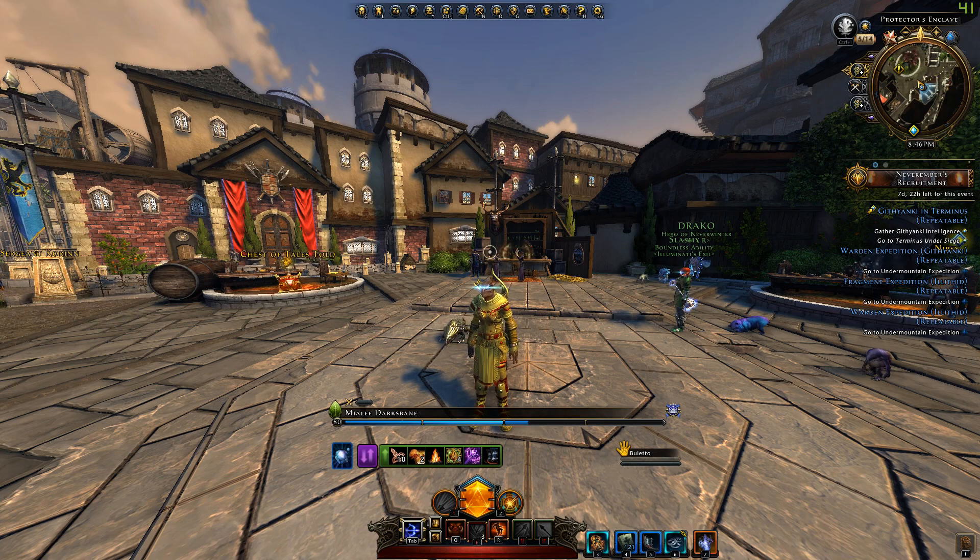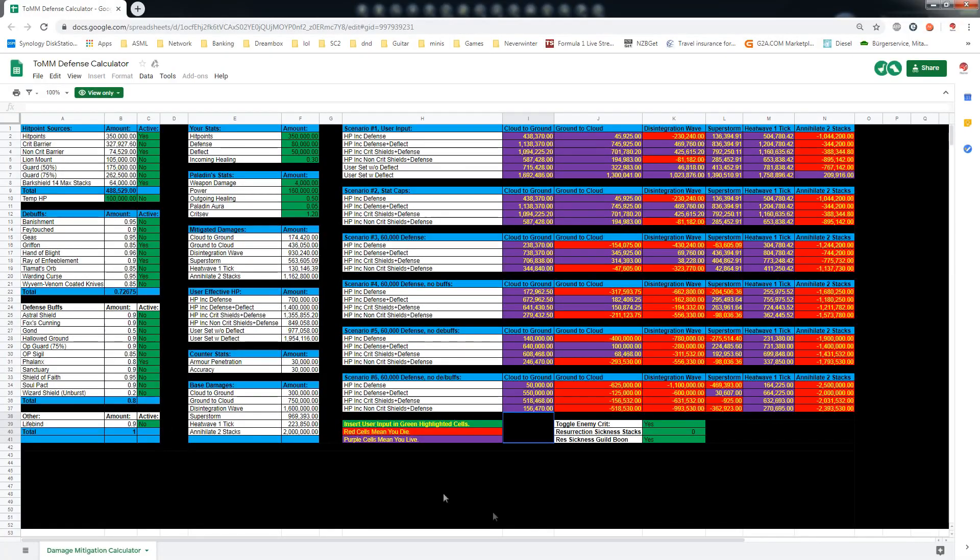A couple days ago Sharp Edge released a spreadsheet on the Neverwinter forums. It takes a while to see what it's about, but let me help you. This spreadsheet lets you calculate in different scenarios whether you live or die from certain attacks in the Tower of the Mad Mage trial, and if you die you can see how you can basically stay alive.